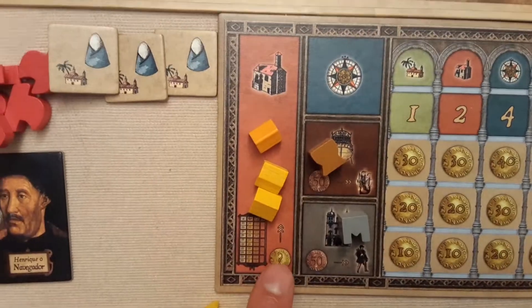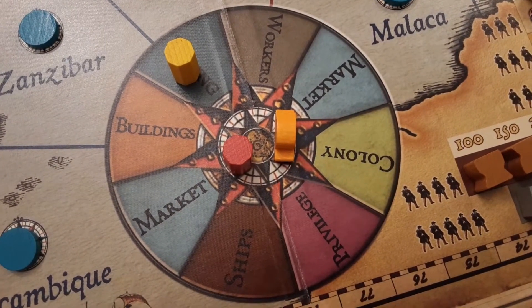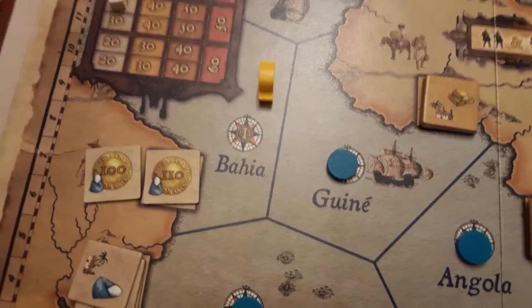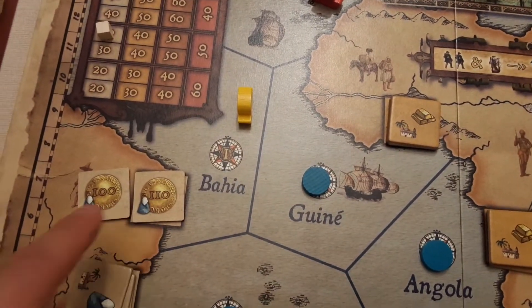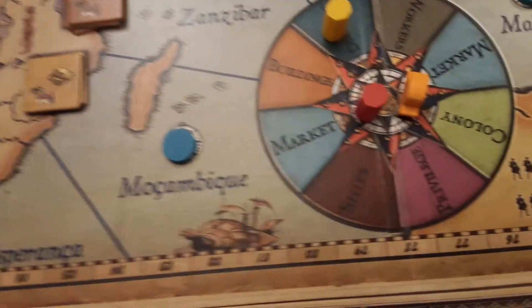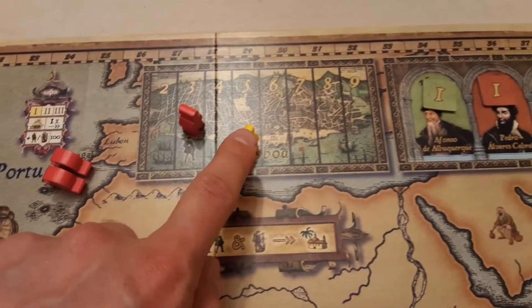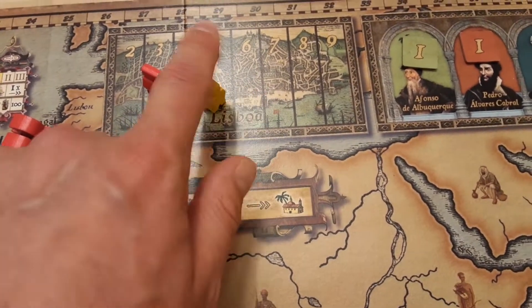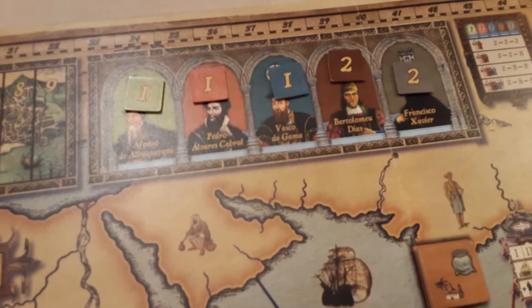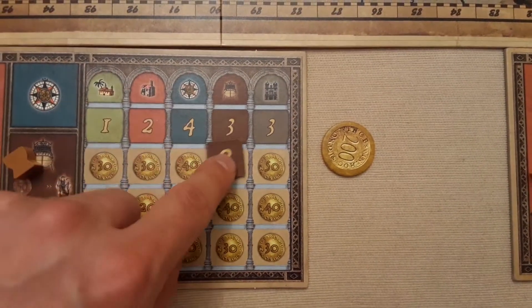That's how you acquire money using those factories — and you're reminded of the price track on your player board at the bottom. For the colony action, once you've done some sailing and revealed colonies, this is how you acquire them. If you've got a ship in a region you can buy one of those colonies and add more to your dynasty, which means more money when you go to market. You have to spend a worker to do so, so balance that with needing workers for buildings.